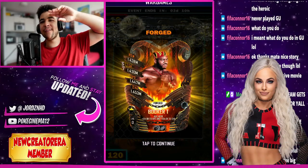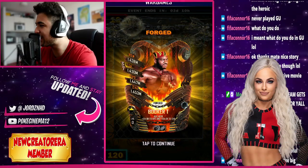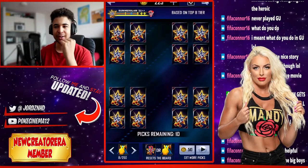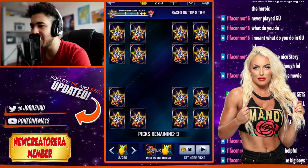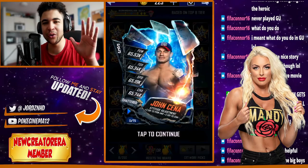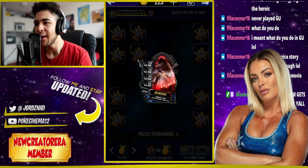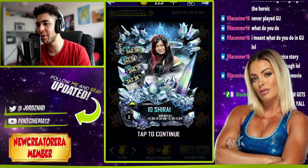Right then guys, welcome back to the video. We are now able to claim Booker T Forged from War Games. So we'll get these picks off the board and then we're going to carry on to the SummerSlam 21, which is none other than Sami Zayn. Let's go, let's do this. So I'll get you guys back when we've completed Sami Zayn.